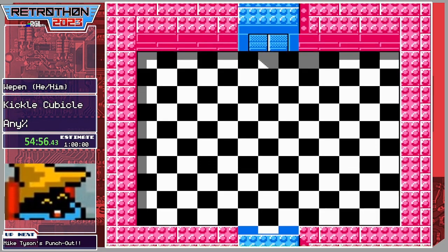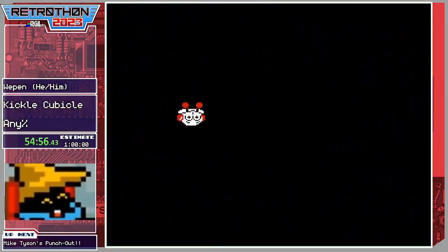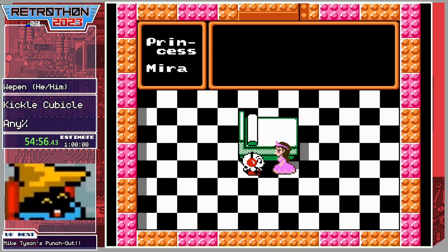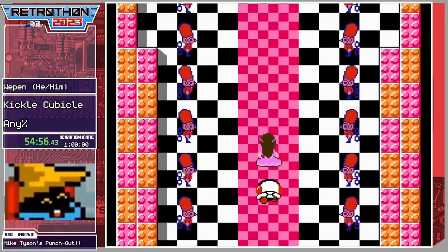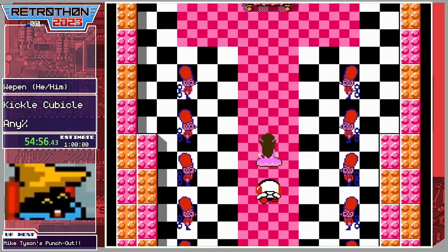That's about a 30 second PB! The world record is like 43 to 45 minutes — about 10 minutes faster — but marathon PB here we go! Ladies and gentlemen, I appreciate everybody hanging out with us on Wednesday at Retrothon 2023. There's Princess Mira — we did it! We gotta go see the king and tell him he's not frozen anymore. Stay tuned, there is plenty more fun times left — it does not end with Kickle Cubicle, it only gets spicier. Up next we have one of the spiciest Nintendo games of all time, run by one of the spiciest streamers and members of RTL of all time — it's just gonna get better!